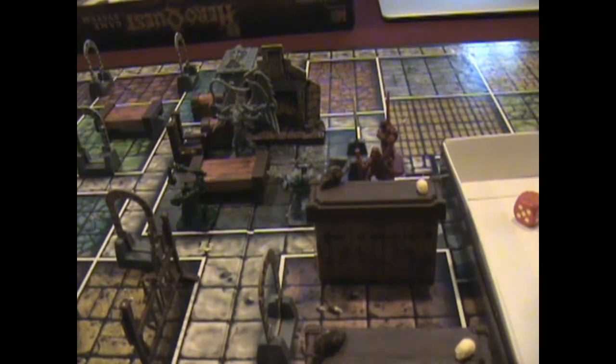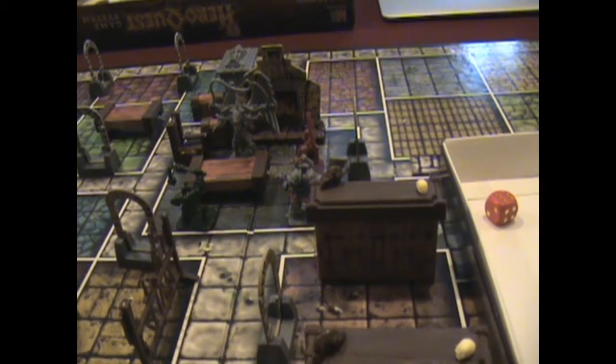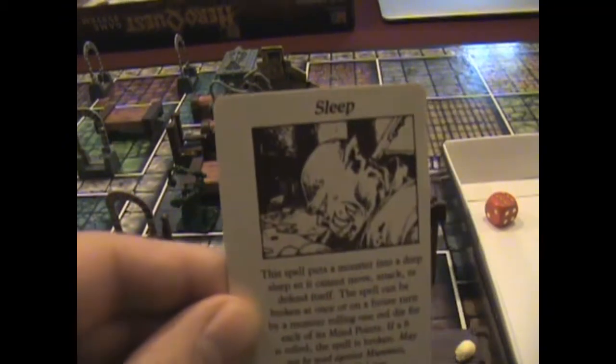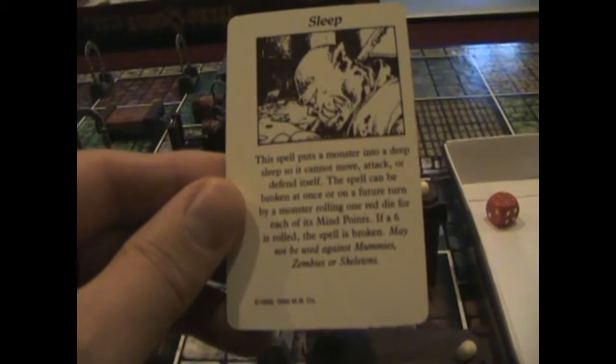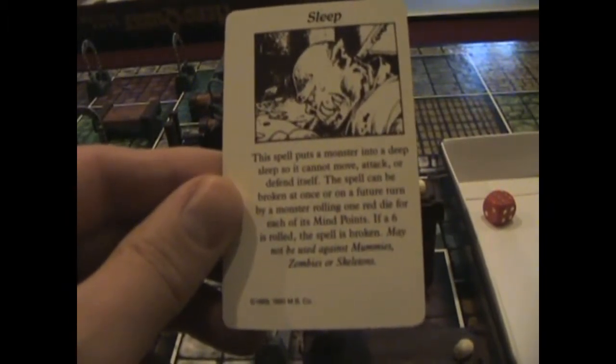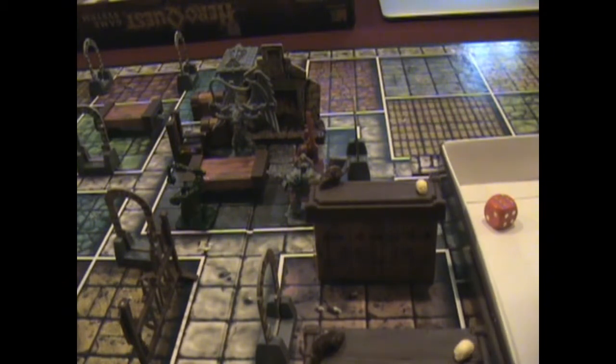What I'm going to do is go after that Chaos Warrior - go toe-to-toe with him right here. The Wizard is going to come in and get line of sight. He's going to try to put the Gargoyle to sleep - that's what we need to do. Sleep spell. Rolled a 6 - the spell is cast. The Gargoyle gets to roll one red die each future turn to try to wake up. Right now I'm putting him to sleep - it's a 3. Gargoyle is asleep.